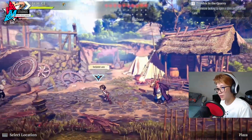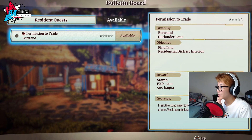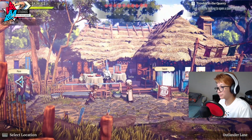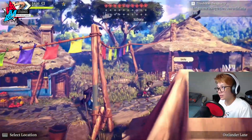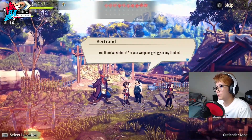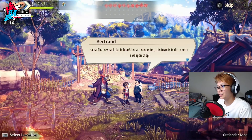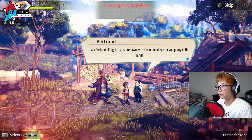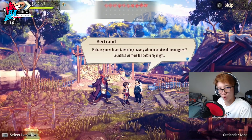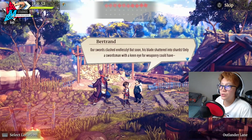Let's go through the plaza — that's the quickest way. He's still drunk, not sure what his deal is. Permission to trade, Bertrand — Outlander Lane. So Outlander Lane it is. The trading post is going to be unlocked, which means we can finally get our reward. 'You there, adventurer — are your weapons giving you any trouble?' 'I've got a name — CJ. As for weapons, I wouldn't be opposed to an upgrade if someone was kind enough to offer.'